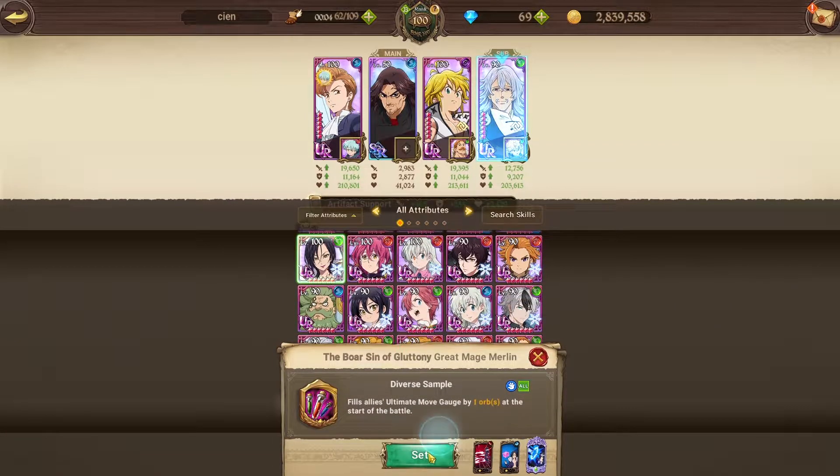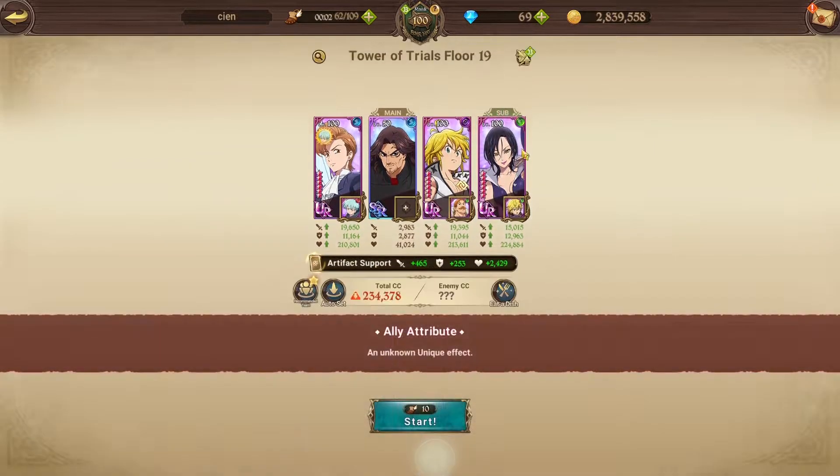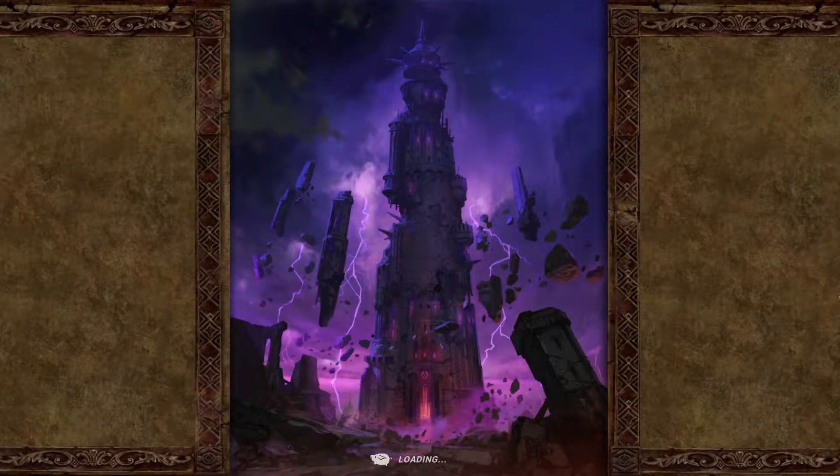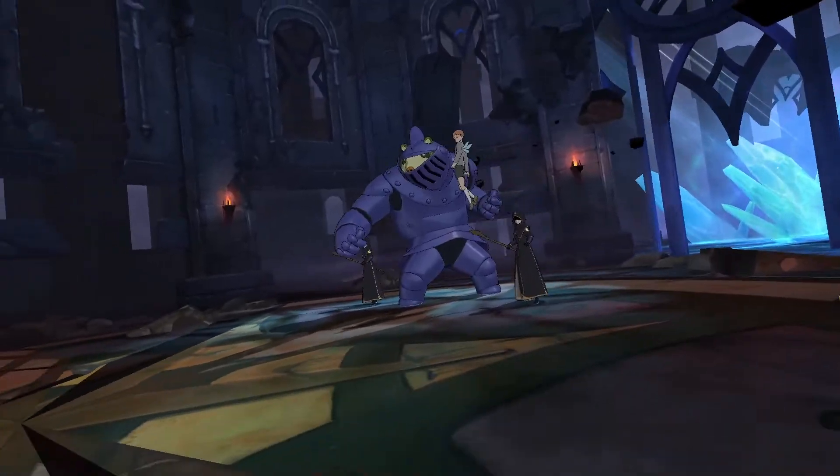It doesn't really matter who's in the back, but why not. If you hold on to your ultimate for one turn, you will gain a massive stat boost. That's pretty much the gimmick here — you don't need to attack too much, just hold on to your ult.